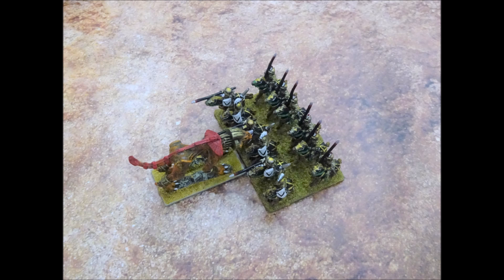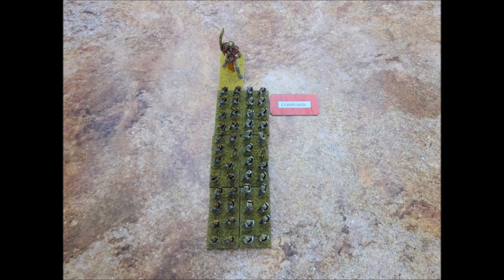In this example, the knights have charged in against the sphinx. They all get plus one attack per stand for charging, but then they lose one attack per stand as the sphinx is terrifying. So each knight stand will fight with their basic number of attacks. In this example, the bone giant has charged into the flank of two swordsmen units. In the rearmost unit, the stand touching the bone giant loses one attack for terror and one attack for being flanked, so that stand reduces its attacks by two. The front unit is also confused, so the stand fighting the bone giant loses one attack for being flanked in the rear corner, one attack for being terrified, and one attack for being confused, reducing the stand's attacks by three.